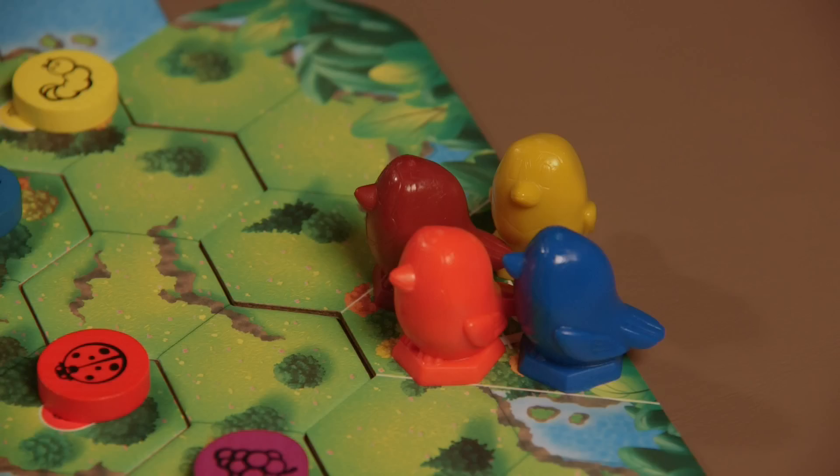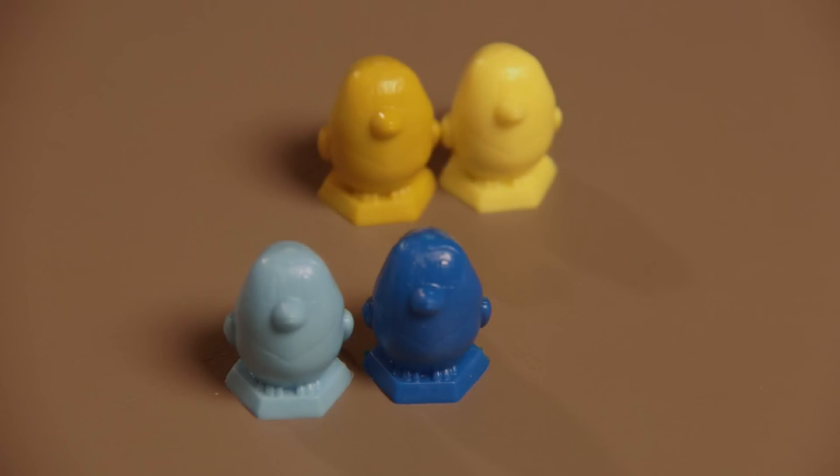To begin play, decide whether players play individually or in teams of two. If in teams, players should choose birds of similar colors — for example, a dark blue and a light blue go together.